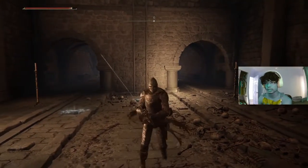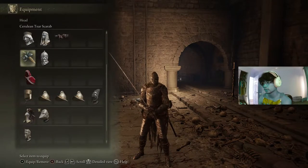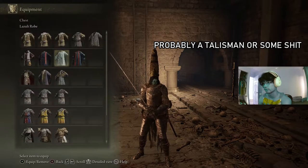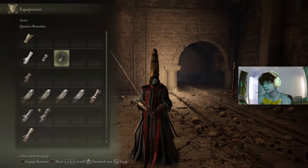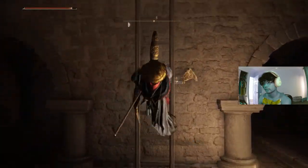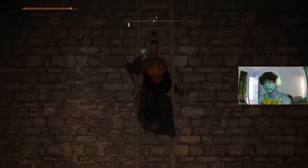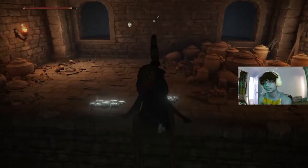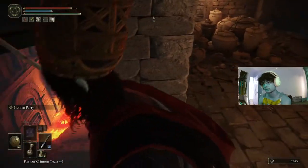I will continue this video just to show you how to get to the boss, if that interests you. I don't remember exactly what item you get, but I think it's a relic or something. From here, you want to go up the ladder. And this is where you'll need the dagger with Quick Step — or just anything if you have an Ash of War that you can put on your weapon. You want to put Quick Step on that.